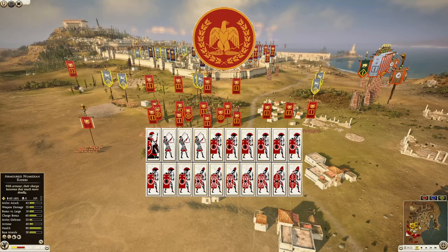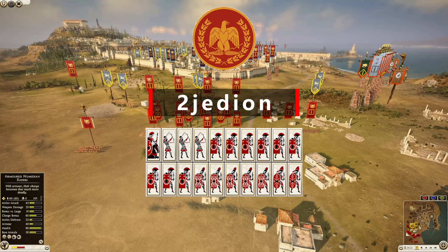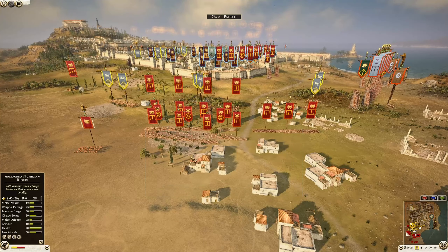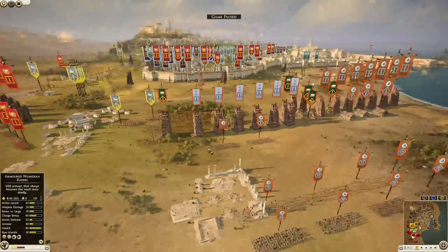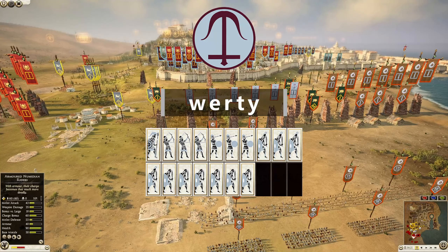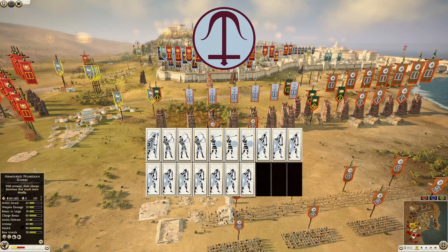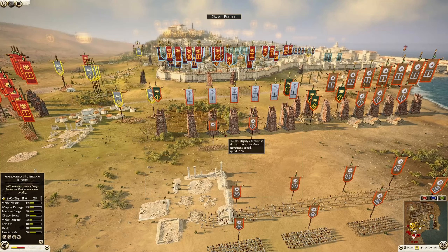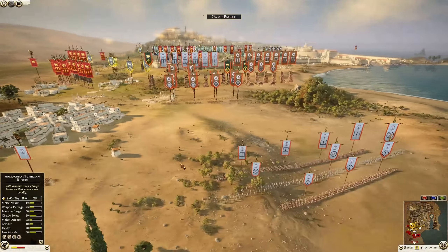We have Rome on attack being commanded by Jedion. He has nine evocati cohorts, five legionnaires, two praetorians, general is a legatus, and three Syrian archers. Moving over, we have Seleucid being commanded by Warty, with six thorax swordsmen, four silver shield swordsmen, three royal peltas, and the general is a shield bearer with three Syrian archers.